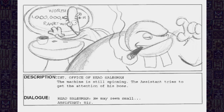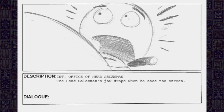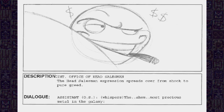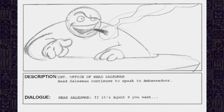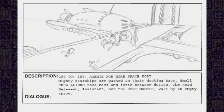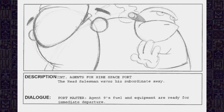'Sir? He may seem small.' 'Sir, this is Avarium — the most precious metal in the galaxy.' 'Gentlemen, please accept my apologies. If it's Agent 9 you want, then Agent 9 you shall have.' 'I followed your orders, sir. Agent 9's fuel and equipment are ready for immediate departure.' 'Here he comes!'